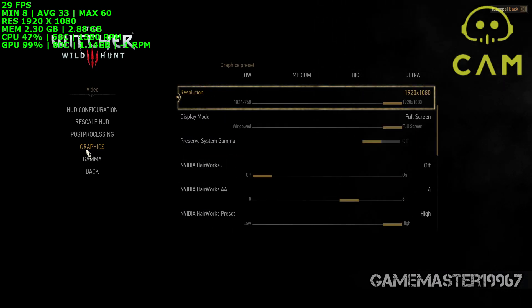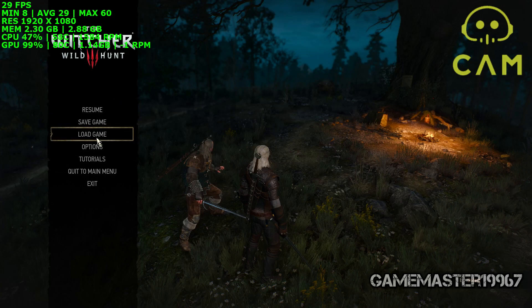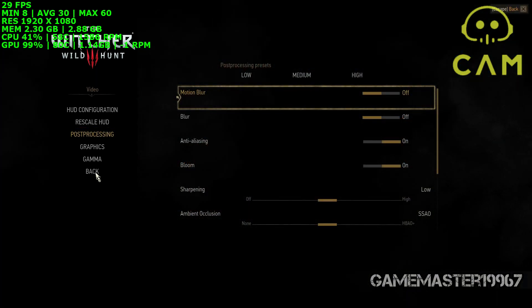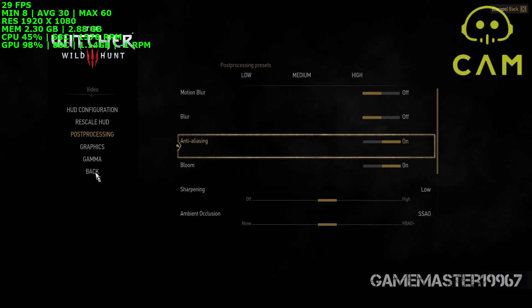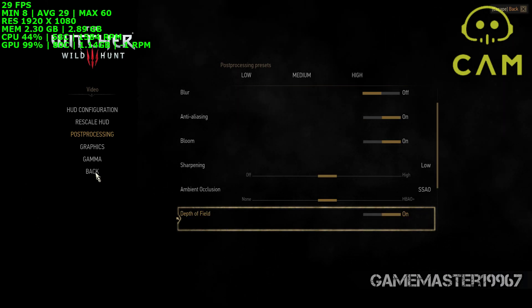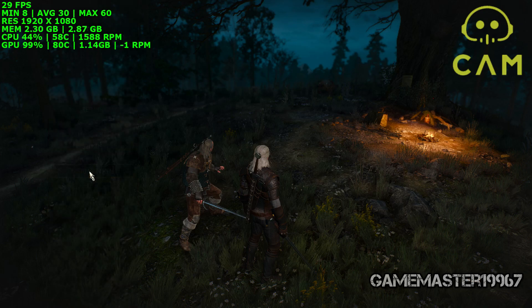So these are the settings I'm running — a mix of high, medium, and ultra, mostly on high. For post-processing: motion blur is off — let me know in the comments if you'd like me to keep it on. Anti-aliasing is on, bloom is on, sharpening is on low, SSAO ambient occlusion is on SSAO, and depth of field is on. All the tweaks are on except motion blur.